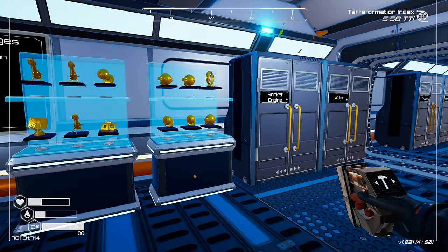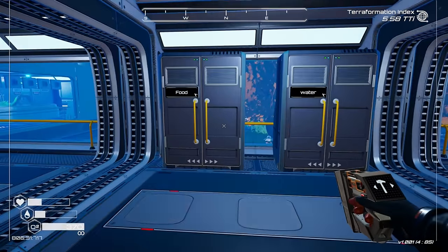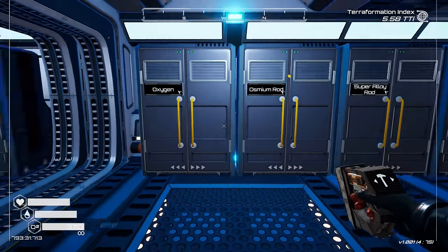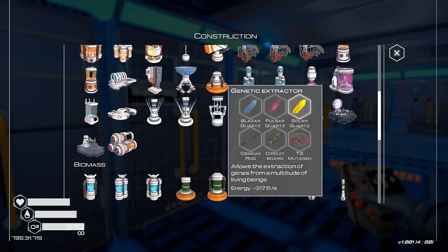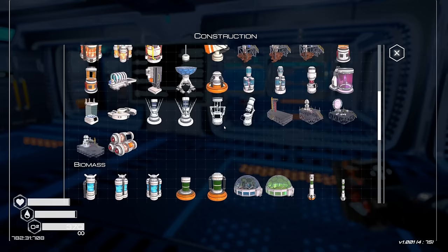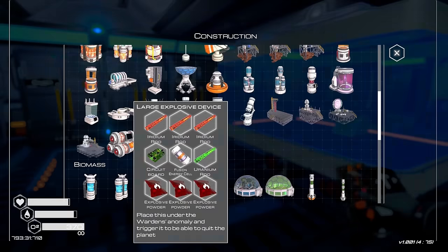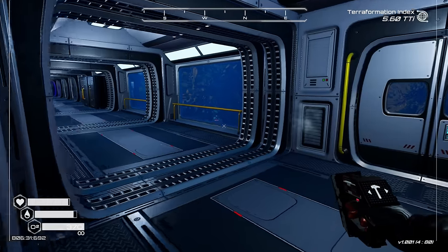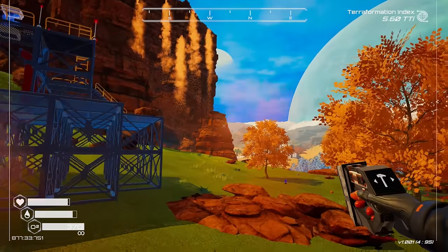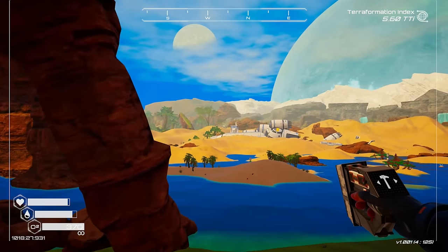All I know is that we have a large explosive device and I want to build it. We're going to build it and see what happens. I'm not sure if there are multiple endings or multiple ways to leave. Before placing it, I'm going to back up my save so I can return to this point and explore other options. Backup made — we're good to go. Let's blow this bad boy up and see what happens. I'm very excited!